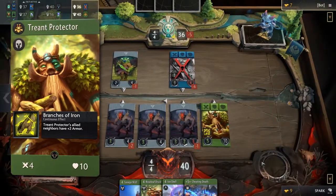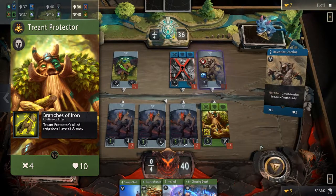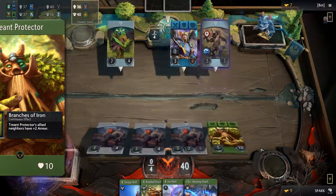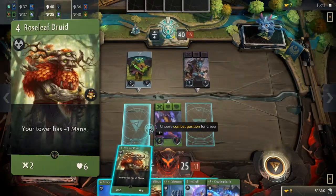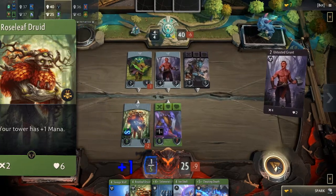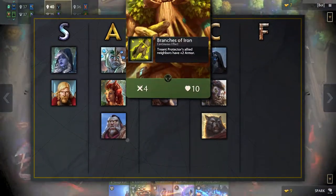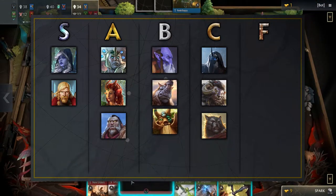Triant Protector's passive gives its neighbors plus two armor — twice what Farvon provides. This is quite a strong passive and will help you win many fights in his lane. In addition, his signature card Roseleaf Druid, a four mana 2/6 creep that gives your tower plus one mana, has its uses in ramp strategies but ultimately falls flat. Triant Protector is good but does not excel, which is why we put him in the B tier.